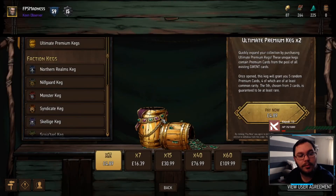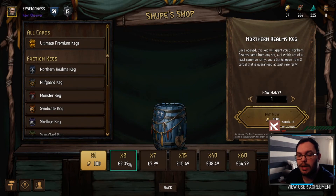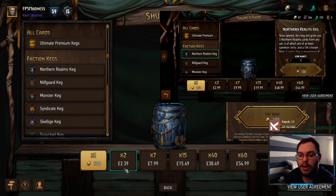But it's the same for anything. So if you go to the card kegs, I believe this is the same thing. If you went to, like, a Northern Realms keg, you can get two for $2.39, and I think it's more expensive on Android. I will include screenshots, so you'll be seeing screenshots pop up on this video now.